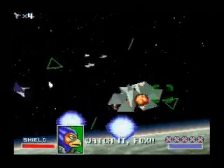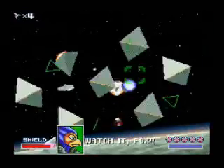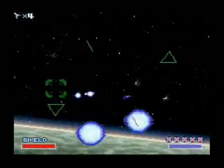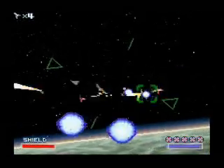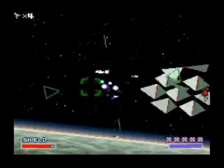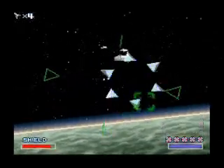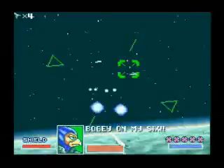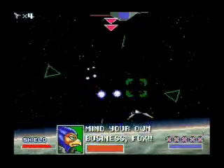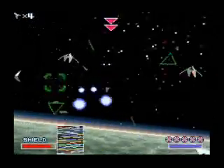I believe this route around Venom — oh, there they are. I thought this route didn't have the killer triangles in it. I know Route 3 definitely hasn't. Those things blow up and shoot things at you — kinda not recommended to mash with them. Falco, you're not very good at anything, are you? Yeah, they mine this place up pretty good.